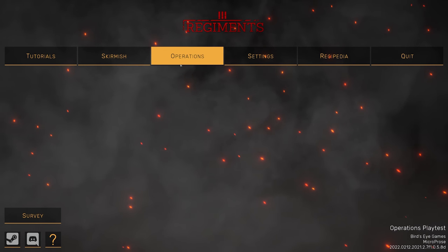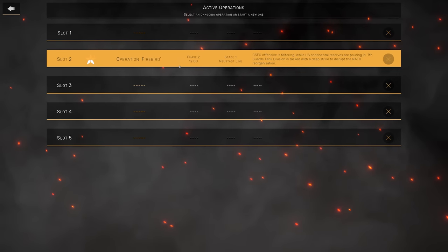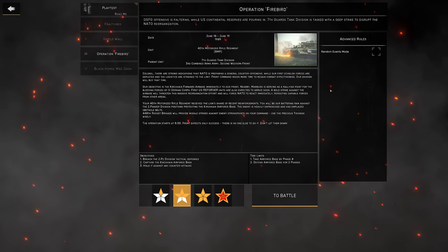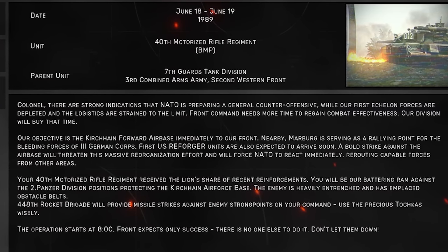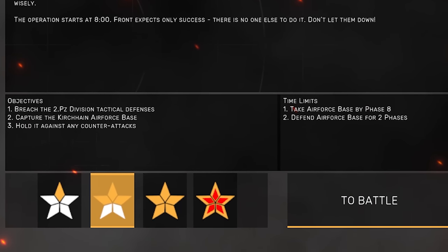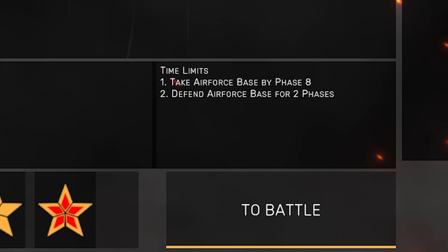The reason why I and so many others have been raving over this game is the Operations game mode. Right now in the free test there is only one available, but it looks like the game will ship with at least four, with potentially more added down the line. Operation Firebird sees you command the 40th Motorized Rifle Regiment in mid-June of 1989. Your main objectives are to breach the West German defenses and capture a large Air Force base, as well as defend it from future counterattacks. You are given eight phases, each representing a certain number of hours in a day, to complete those objectives.